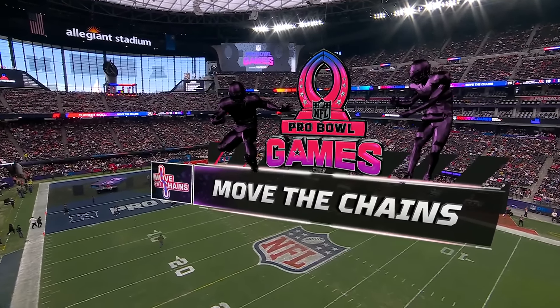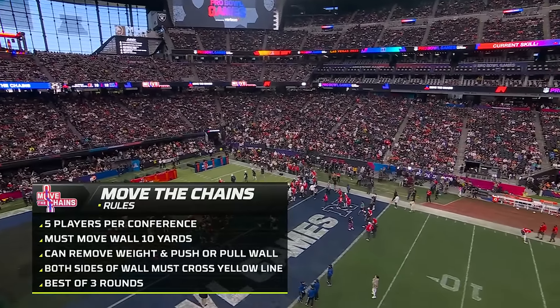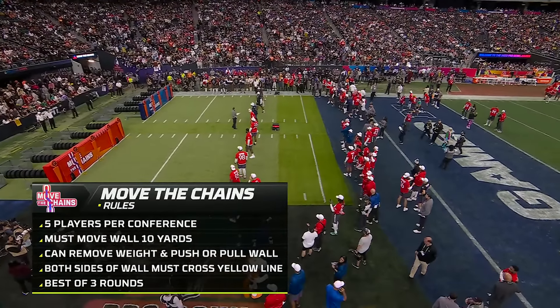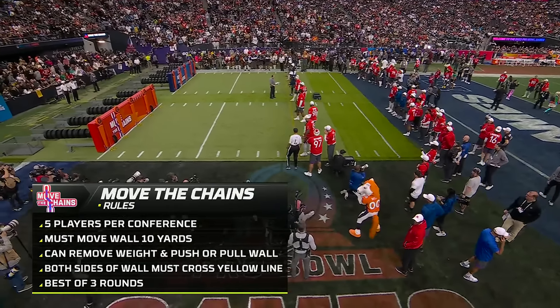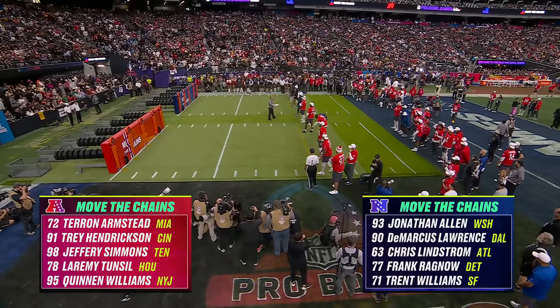Five players per conference are competing. You must move the walls 10 yards. You can remove weight as you see fit and push or pull the wall. Both sides of the wall must cross the yellow lines. It's a best of three rounds. These walls weigh 5,000 pounds — the wall itself weighs 2,000, but 5,000 with the extra weight added on the NFC side.